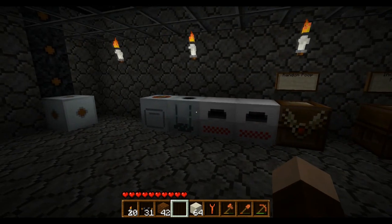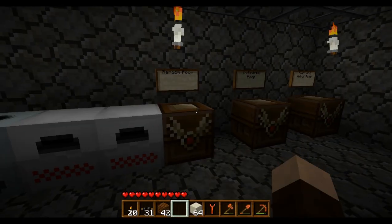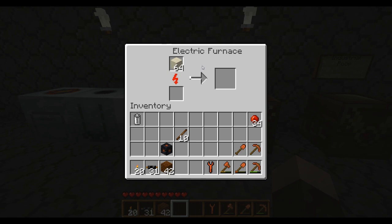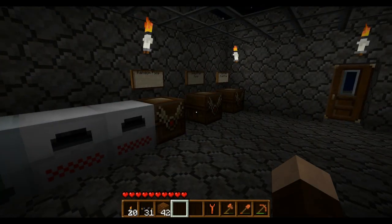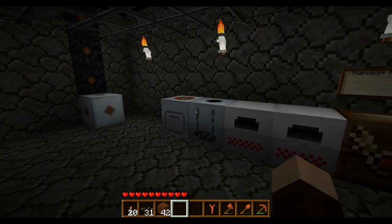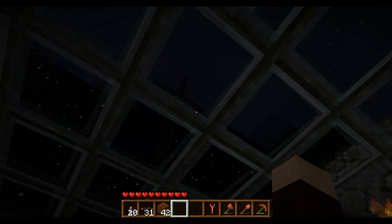Besides that, we're going to do a recycler, which enables you to turn all your random junk - like dirt and sand that you may not need - into something useful. Actually I do need sand - I have a stack of sand and I'm going to make a stack of glass because I need glass for a solar panel. A solar panel requires three glass, three coal dusts so you have to stick some coal in the macerator, and I think a generator, and probably some circuits. Solar panels are coming up, but only when I feel the windmills aren't cutting it.